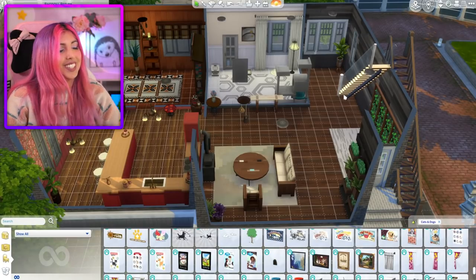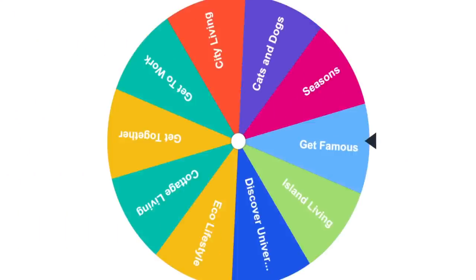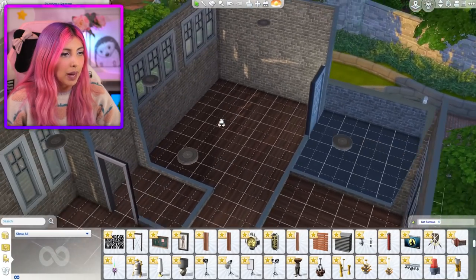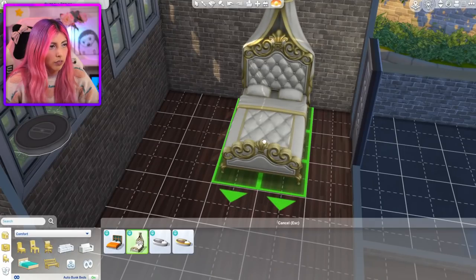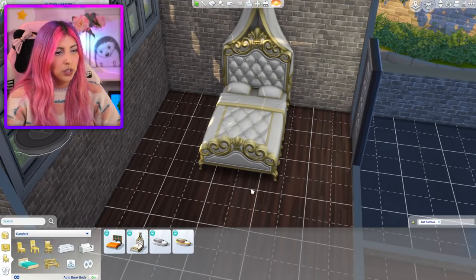Oh gosh, look at this house — it's a mess. Okay, we are moving on to the upstairs. I want to design the bedroom next. Okay, which pack is gonna be the bedroom? Get Famous! This is gonna be good. So this is the master bedroom — it's quite big. There has to be a bed in here right? A Get Famous bed? There has to be. This is a very grand bed. Or we could have this one. I'm gonna go with the ridiculous bed — we just have to.